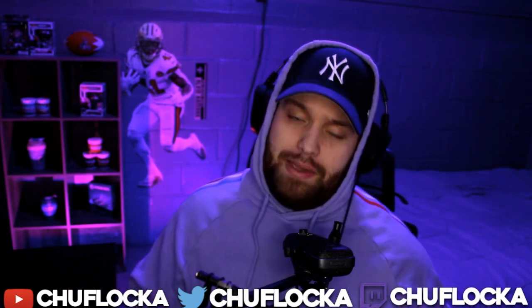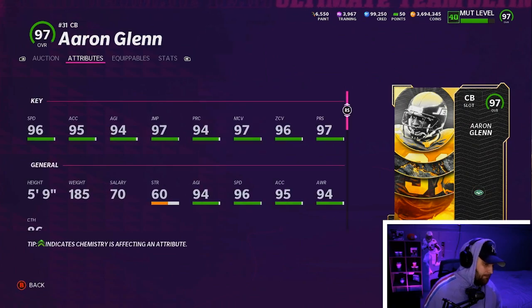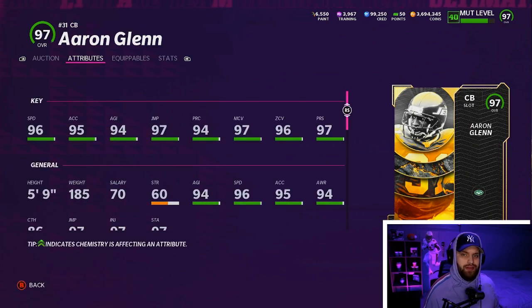I am super excited to get you guys this list — I know a lot of people have been asking for this one. Let's get right into it. Number 10, we do have Aaron Glenn. You'll notice this is a much shorter card than you would like to have out there on the field, right at five foot nine, and that is why he is so low on this list.